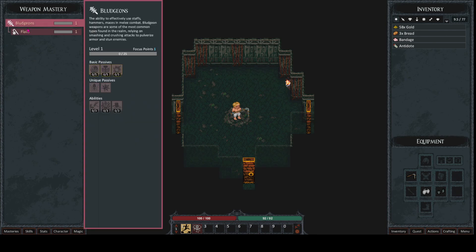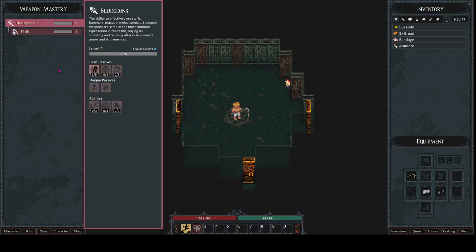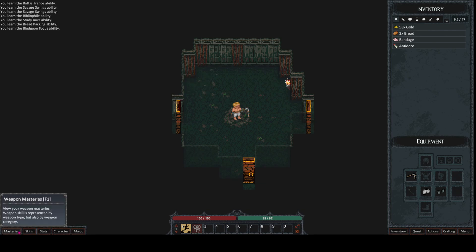We have weapon masteries in their own tab — basically as you use weapons you'll gain experience. I'm working with flails right now. I have one point to spend here, 5% experience gain on everything. We'll leave the rest. Okay, so ten minutes into the video and I haven't done anything! If you've hung around this long, thank you very much — now let's get into the game.